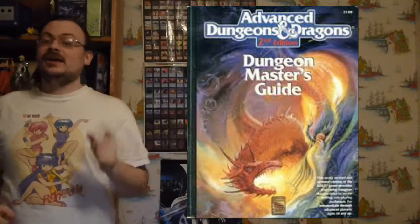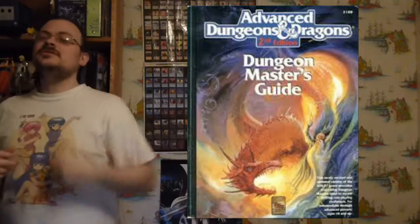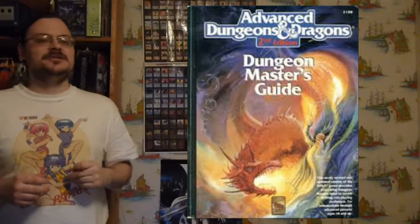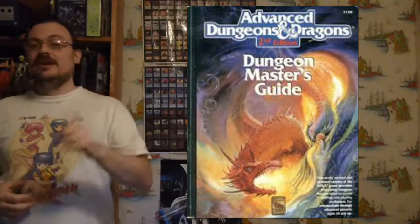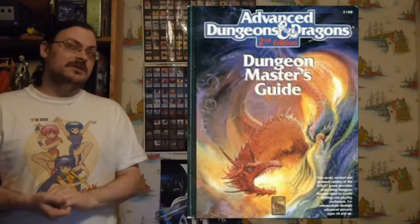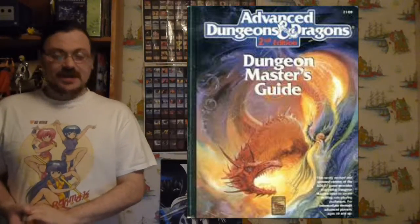So that's it for today. I talked about resurrecting a character, and I introduced an optional rule — the death's door rule, which I like even in second edition since it was introduced as a standard in later editions. Then I began talking about unusual combat situations, starting with siege damage and the siege of a fortification. In the next episode, I'm going to move on to mounted combat and aerial combat, and hopefully underwater combat in that episode or the one after.